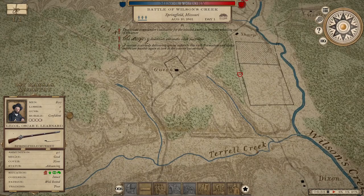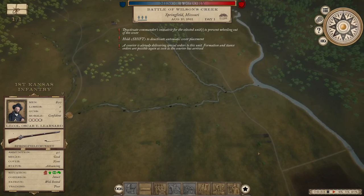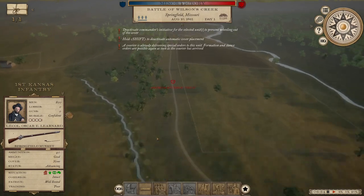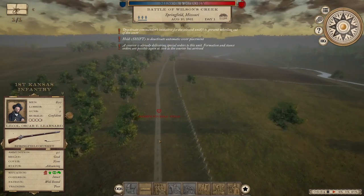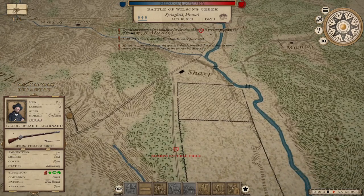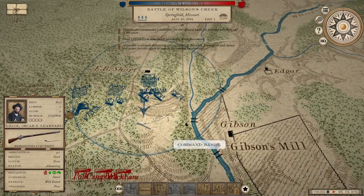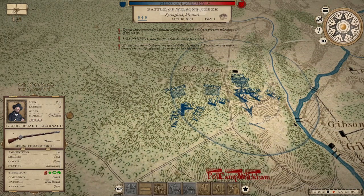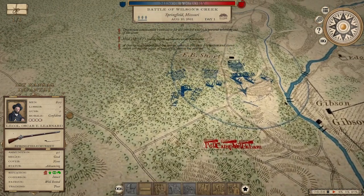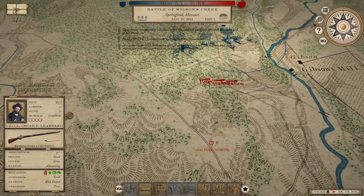Siegel is going to move straight up the road toward the objective at Sharp Stubble Field. They already have their full force of 11,000 on the field, so we'll get to work on the north, let Siegel get into position, and hopefully we can converge in the middle.